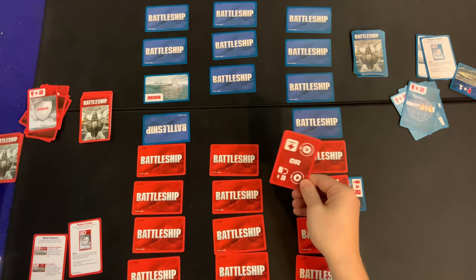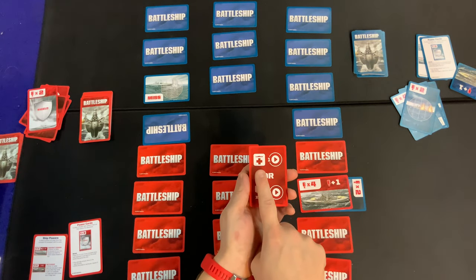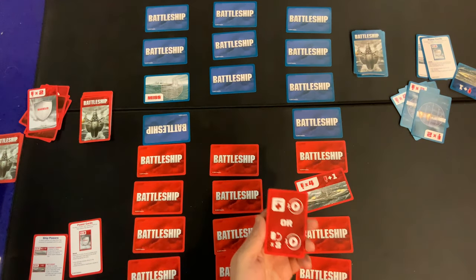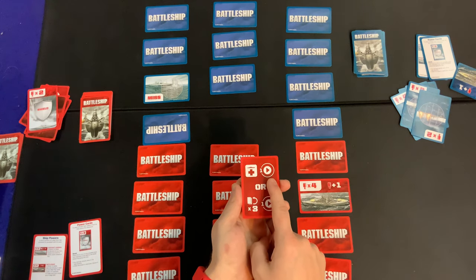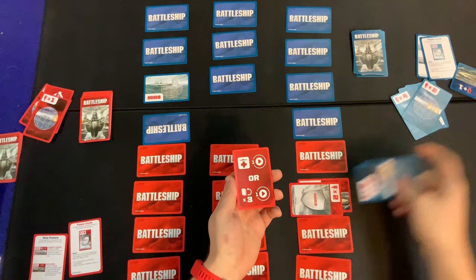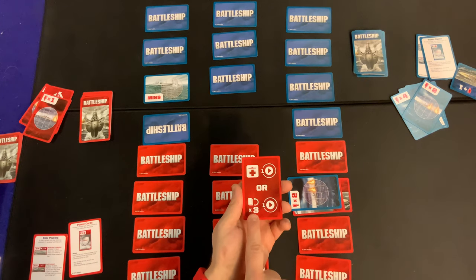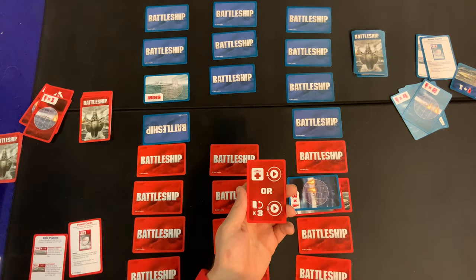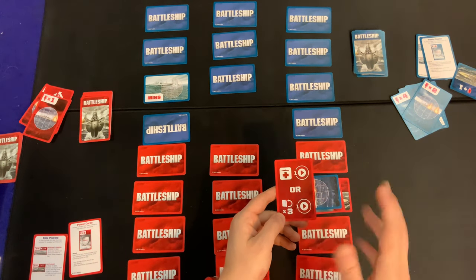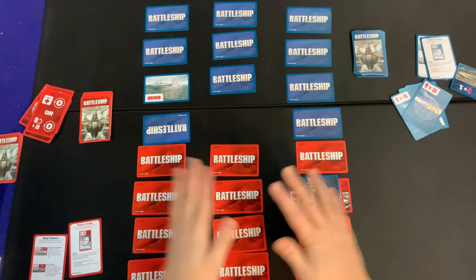Last but not least, we have the repair or draw three. Once again, you're going to make a choice. The top choice means you actually get to repair one of your ships — take out one of those pesky red pegs and give it back to your opponent, then play another card. Just to clarify, this does not work on shields, so you can't remove a red peg from a shield. The bottom ability lets you draw three additional cards from your pile and then play one of those cards — you also keep the other two cards you drew. This is the card that creates a scenario where you might have five or more cards in your hand at the end of a round, in which case you wouldn't draw any cards.